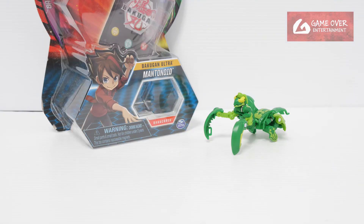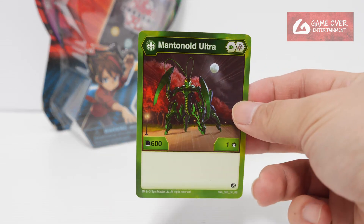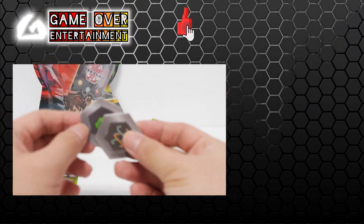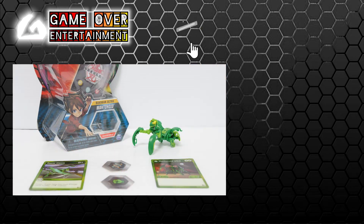So this has been the unboxing of Ventus Mentanoid Ultra from Battle Planet. We got the Mentanoid Ultra character card, an ability card, and the two BakuCores. Thanks for watching — if you enjoy this content, please click the like button and subscribe. See you next video. Thanks, bye!